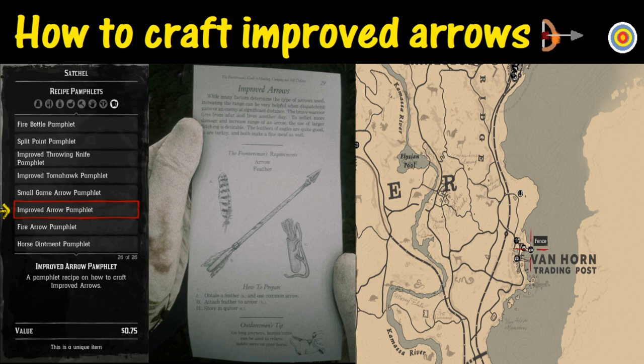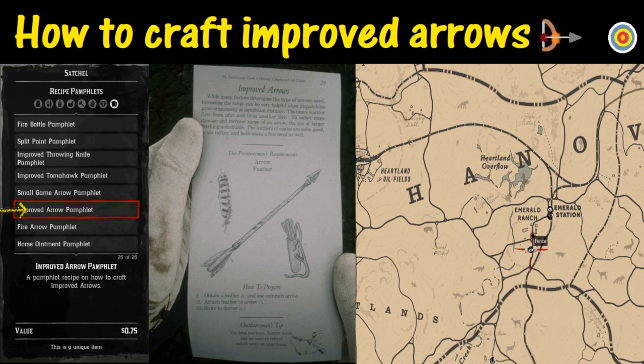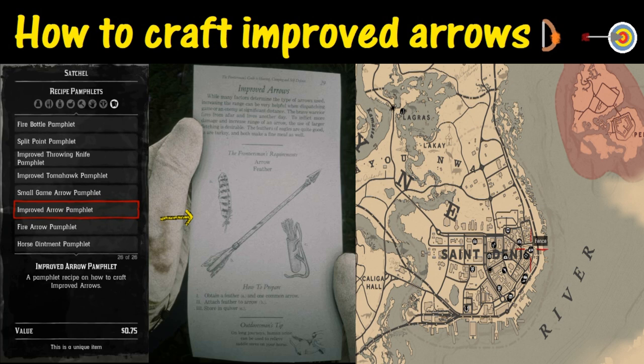Welcome to Red Dead 2 and thanks for joining us. Today we are going to learn how to craft an improved arrow. In order to craft an improved arrow you need to read the improved arrow pamphlet, and these pamphlets can be purchased at any fence.